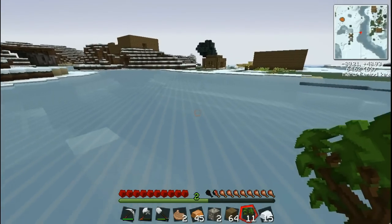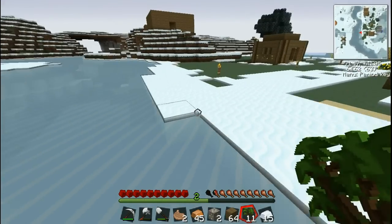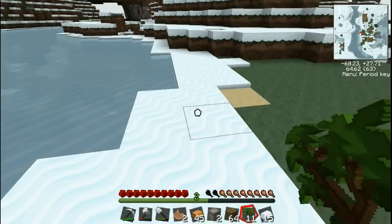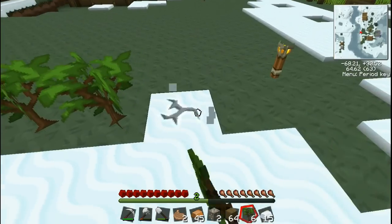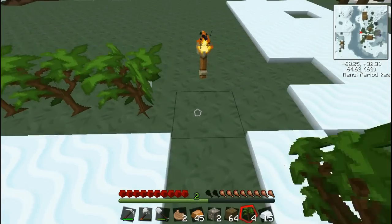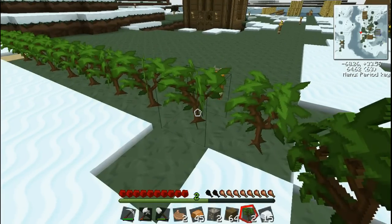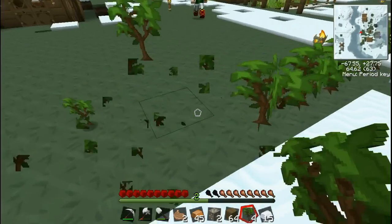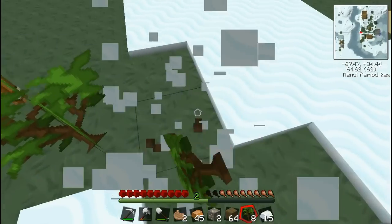Should we create an orchard? It's not really an orchard if it doesn't grow anything — it's just trees. You're best leaving three blocks between each sapling — one, two, three, sapling. That's how I make orchards.